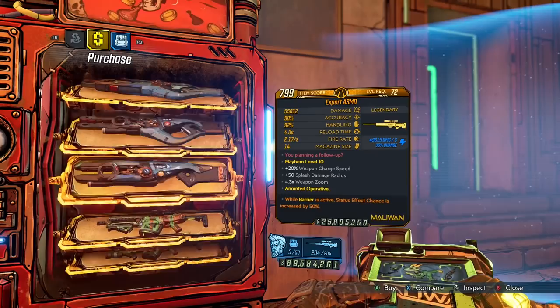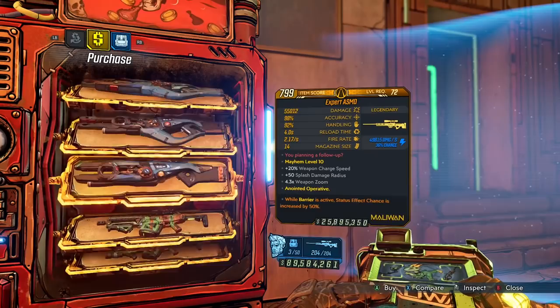On sale this week at the vendor we've got the Maliwan ASMD sniper rifle, the Dahl Barrage assault rifle, and finally a really nice drop with the Torg Moonfire pistol.